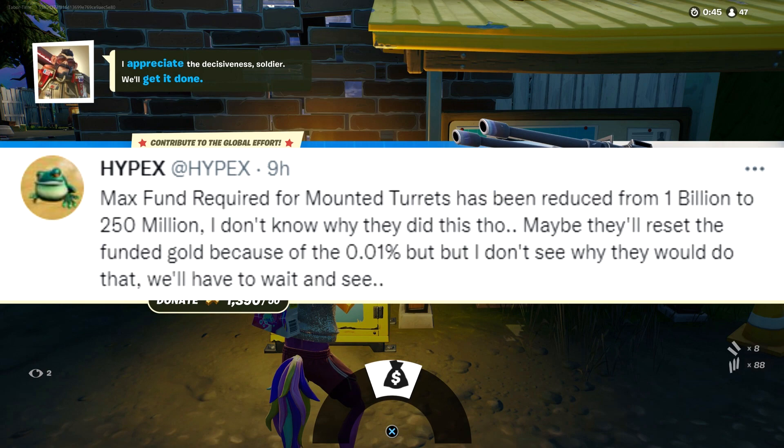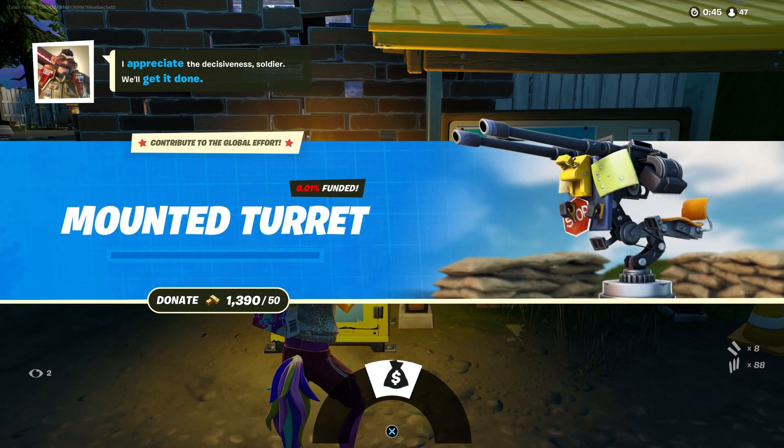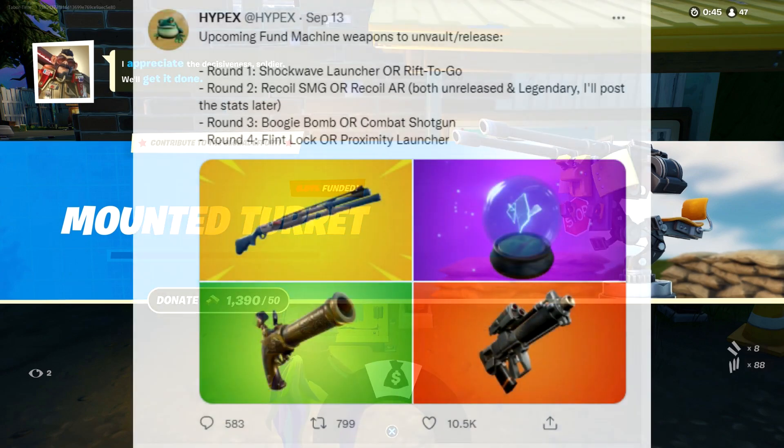According to the data miners, we've donated over a billion gold — which sounds way too much. There's no way people even know what this is doing, and yet we've donated that much already. Anyway, this first stage is just for the mounted turret, so let's talk about what happens when we get to rounds one, two, three, and four.